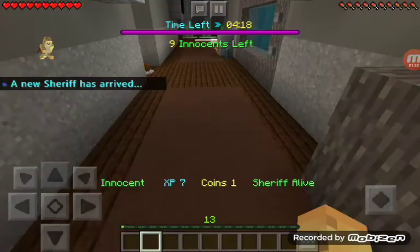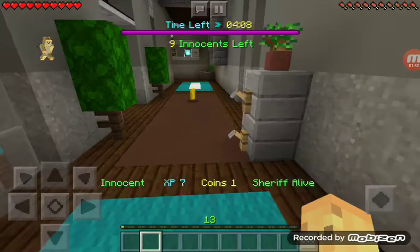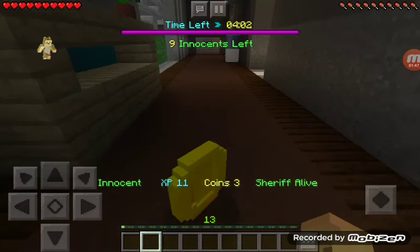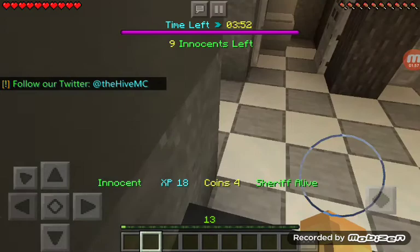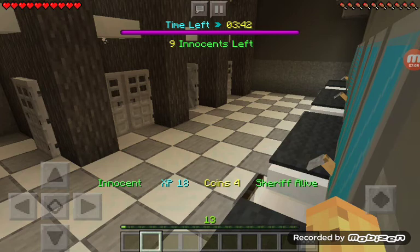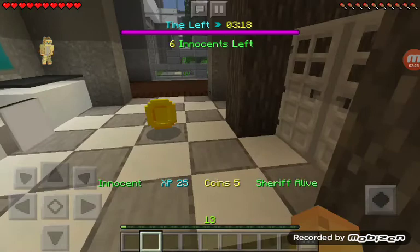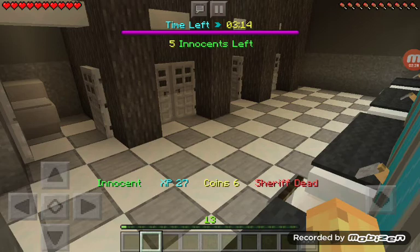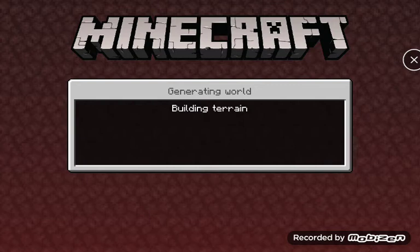If someone actually sees you and knows who you are, that's bad. I'm running around because I need the XP. I'm going to hide in a room — no one's going to come into this bathroom area. I think that guy's the murderer — no, he's hiding. Another person has just died. The skeleton guy is not the murderer. The sheriff's dead, so I'm going to hop into another game.